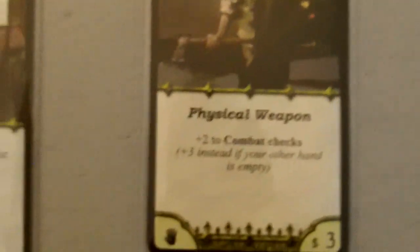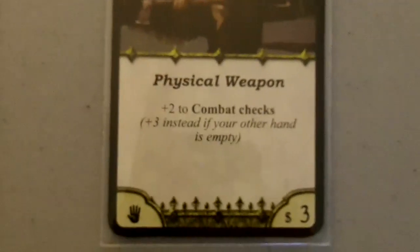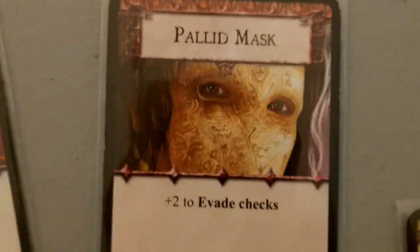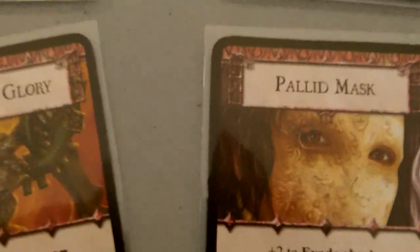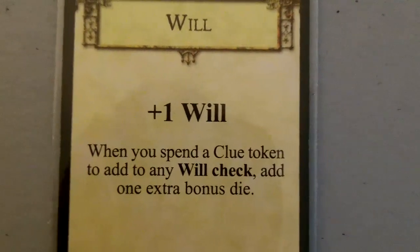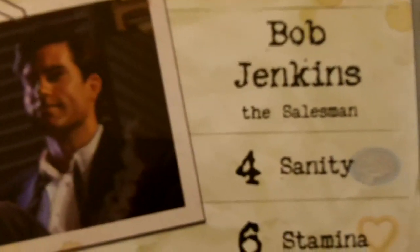His common item is an axe — plus two to combat checks, and three if we have an empty hand. His unique item is the Sword of Glory — plus six to combat checks. Awesome weapon to start the game with. Next we have the Pallid Mask — plus two to evade checks. And for his skill, Will — when you spend a clue token to add to any will check, adds one extra bonus die.